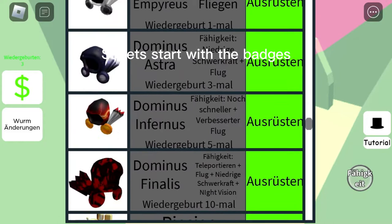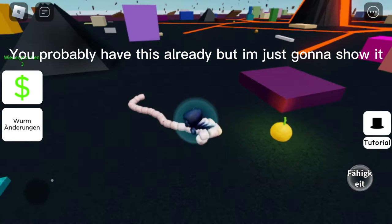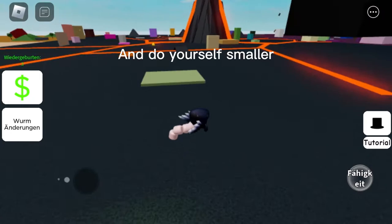So let's start with the badges. For the first one you need to jump in the volcano — you probably have this already but I'm just gonna show it. You just need speed and jump from the ramp, and make yourself smaller.